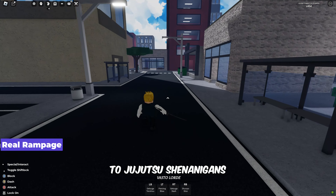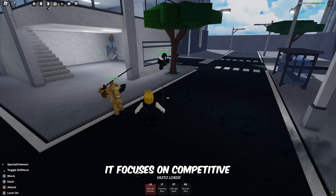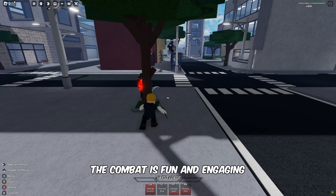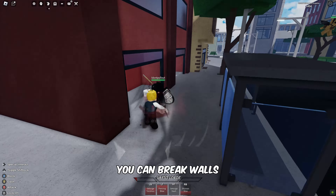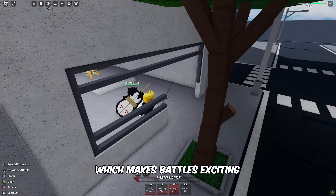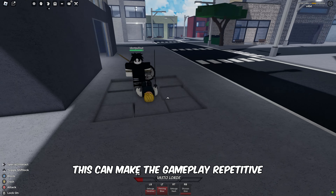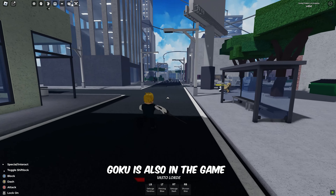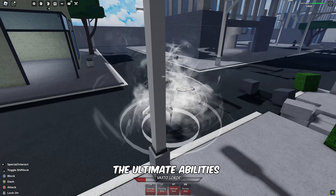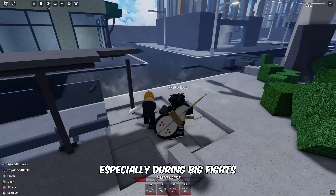Real Rampage is similar to Jujutsu Shenanigans and The Strongest Battlegrounds. It focuses on competitive and intense gameplay, which some players really enjoy. The combat is fun and engaging — you can break walls and interact with the environment, which makes battles exciting. There are a lot of characters, but some have similar abilities, which can make the gameplay repetitive. Goku is also in the game from another game, and there's a plan to remake him. The ultimate abilities for characters are enjoyable and make you feel powerful, especially during big fights.